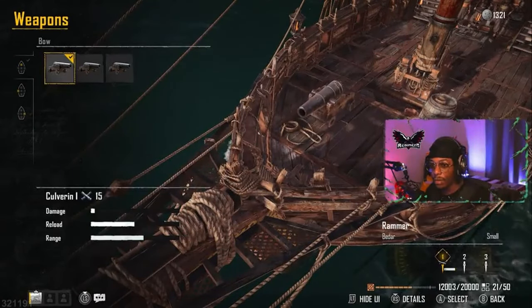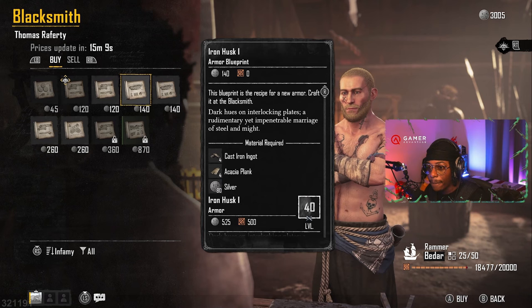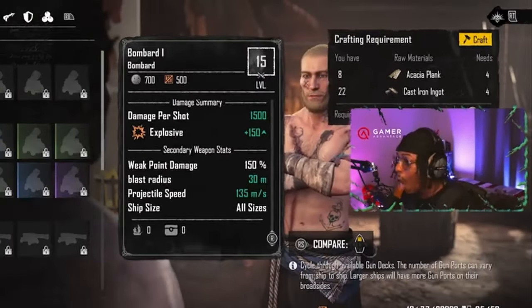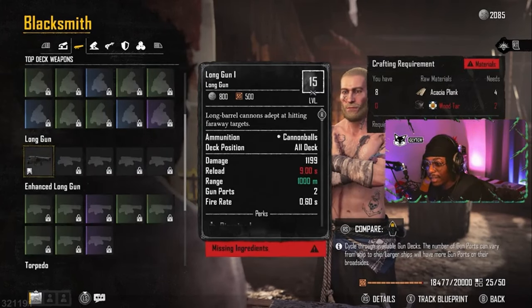The objective of the game is becoming the best pirate by arming a ship, having the best crew, and also the best items and materials in the game. You can add materials, build your ships, upgrade your cannons — you can have different types of cannons, arrows, bombardment cannons. It is insane to play. But you can't simply just buy your ship — you also have to find materials and have enough of them to build it.